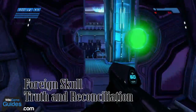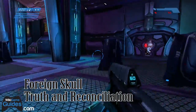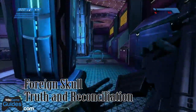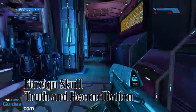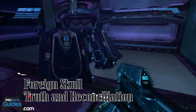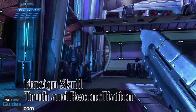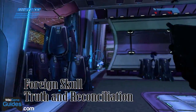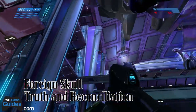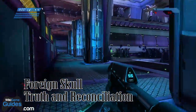The Foreign Skull is located on the Truth and Reconciliation mission. Right after you enter this hangar with the dropship right there and some disabled wraiths, follow the edge until you come to the very end of this room. On the back right corner is this door — of course it's locked right now. Clear out the room but stay close to the door, because eventually, once you kill a majority of the enemies, it will open and some grunts or hunters will come out, depending on what difficulty you're playing on.